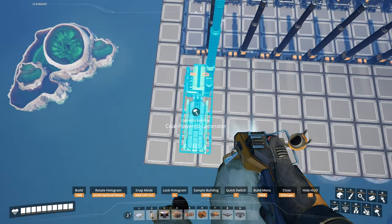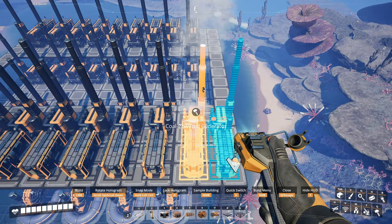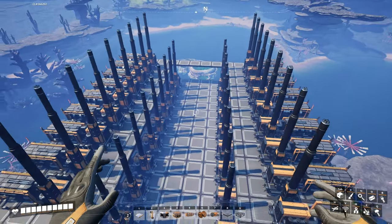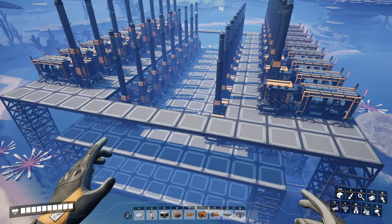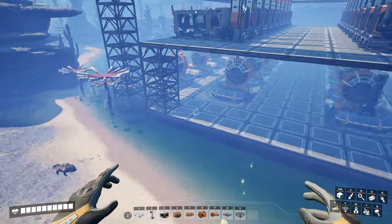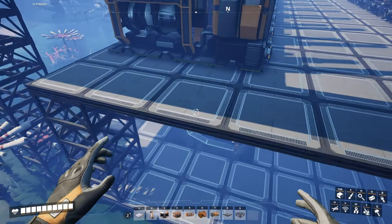Try to get it as even as you can — everything should be in line. Looks good. Next step we're going to run some piping and get it to where we need it. We can't lay all the piping down yet because we have to do the coal first, but I like to get the piping started.